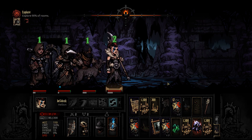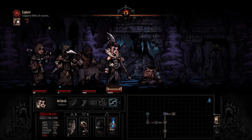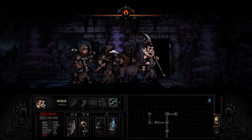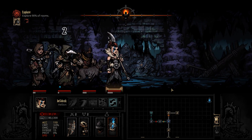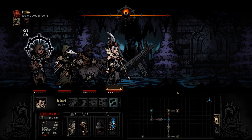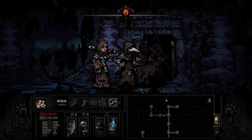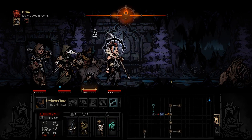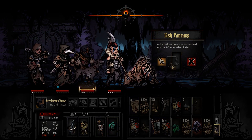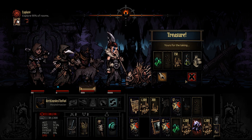Hunger could be a problem. I hope we don't get another hunger on the last couple rooms. We don't have to go to all the rooms — we need to do 90% of the rooms, which means we need two more. We don't need the last one. That is our last torch, so we did free up a slot. Food, food, food! Yes! No food. Shoot — I thought these things always had food.